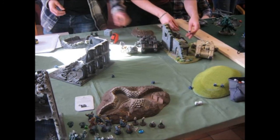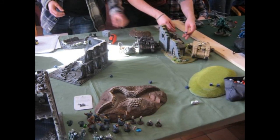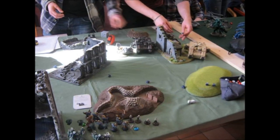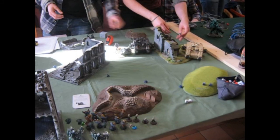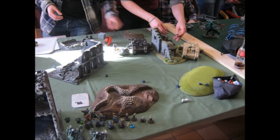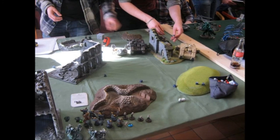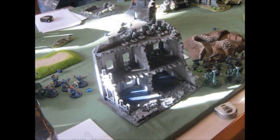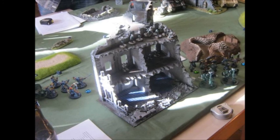Deployment is Vanguard Strike, so we deploy diagonally. We cannot use reserve because in this tournament only flyers can use reserve. We use Infiltrate with the Kroot and the Stealth Suits. We win the initiative and deploy — we decide to take the corner with the big building. In that picture you can see the deployment better. We select this corner of the battlefield and deploy the Fire Warriors in the big building in our deployment zone.